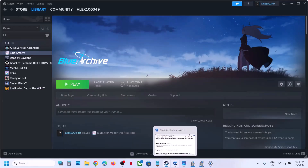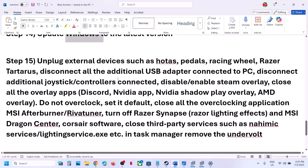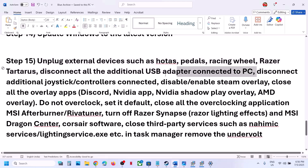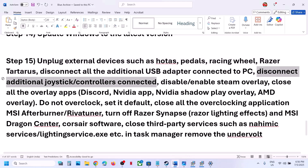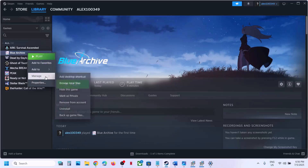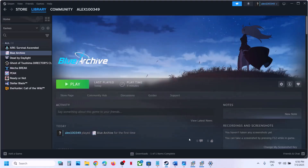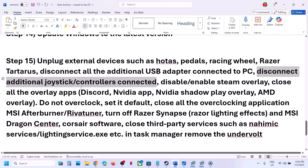The next step is to unplug all external devices you are not using — such as steering wheels, pedals, USB adapters, and extra controllers. Disconnect them and then check. Also disable Steam overlay: right-click the game, select Properties, and turn off the Steam overlay. If it was already off, try turning it on and checking. Also disable Discord overlay in Discord settings, go to Nvidia app settings and turn off the Nvidia overlay, then close all overlay applications and launch the game.